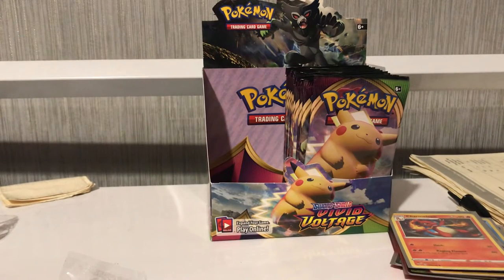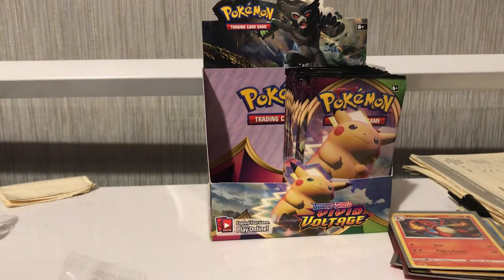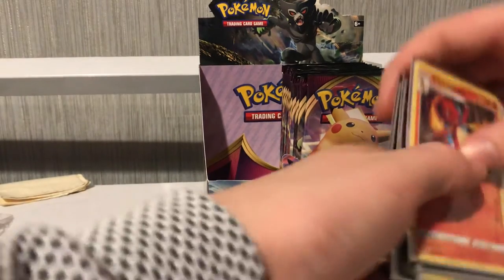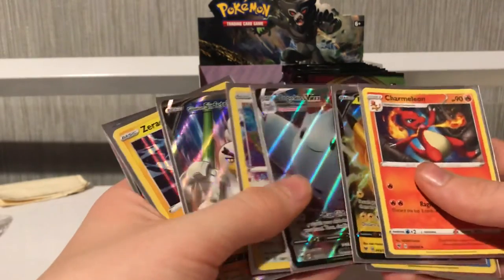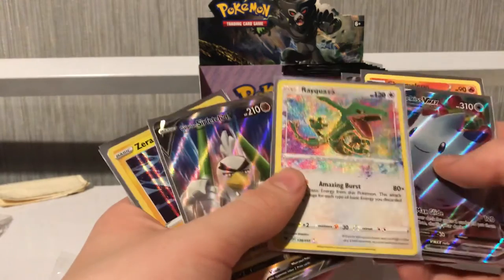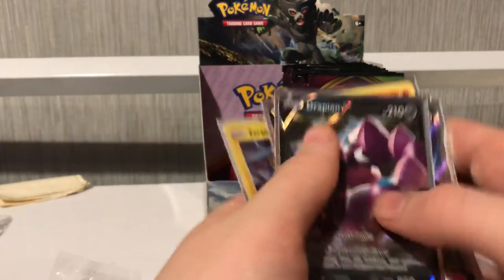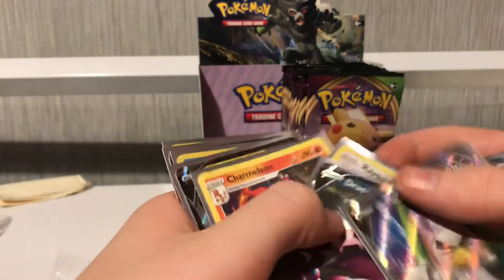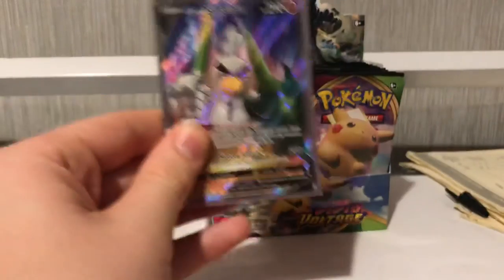Thank you all so much for watching! Make sure to stay tuned for the other 18 booster packs. Here are the pulls we got today: Charmander, Pikachu, Wailord, Zarude, Togekiss VMAX, Stairfetch'd V full art, and a Drapion V. I'm going to sort these out after the video. Thank you all so much for watching and I'll see you in the next video. Bye!